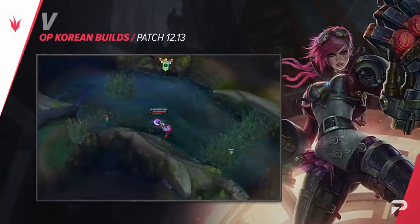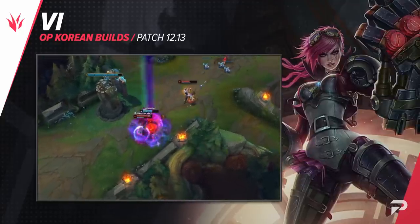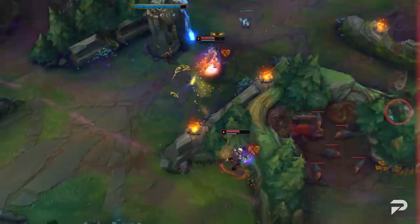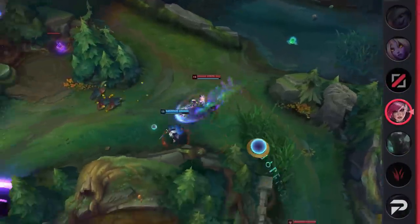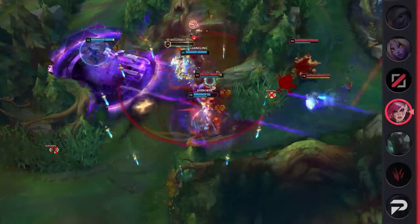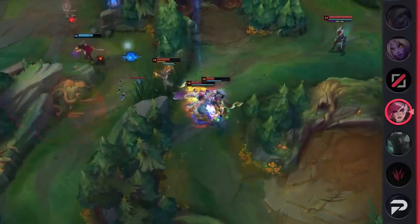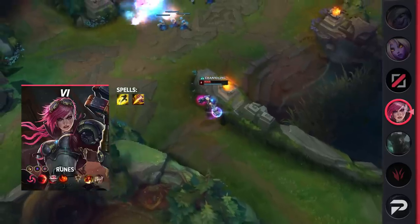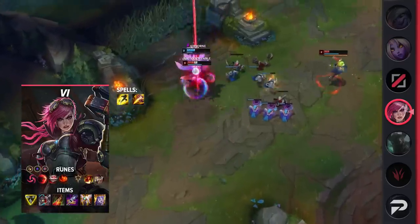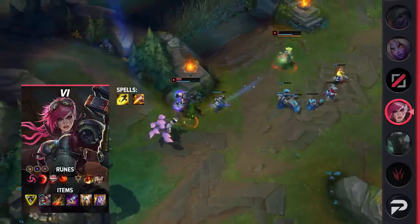The next build is for one of the stars of Arcane — I'm talking about Vi, Jinx's sister. She's consistently been seeing a moderate amount of play, and as of late, players have been opting into more damage-focused builds on her. For runes, take Hail of Blades, Sudden Impact, Eyeball Collection, Relentless Hunter, Triumph, Legend: Alacrity, Attack Speed, Adaptive Force, and a Defensive Rune of Choice.